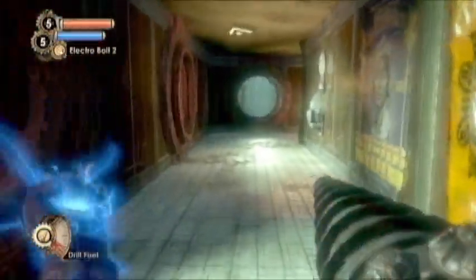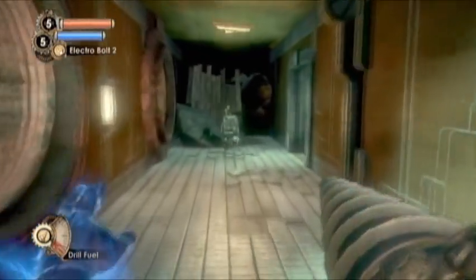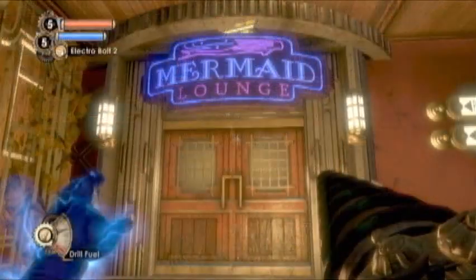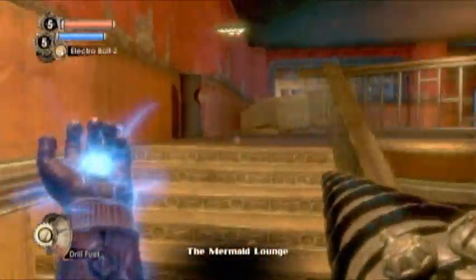The next station is when you're in this general area. Instead of going left to go through the apartments, turn around and go where that turret is and you'll find that Power to the People station.